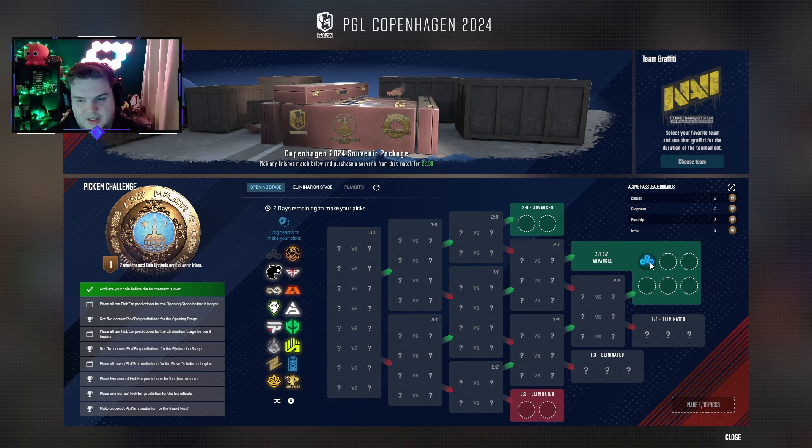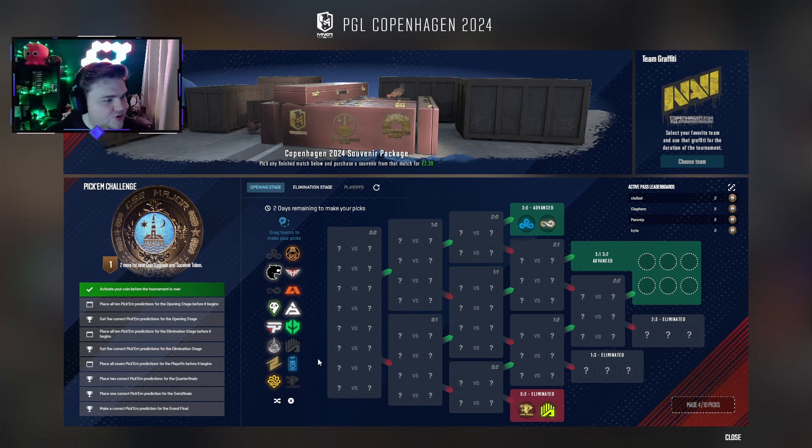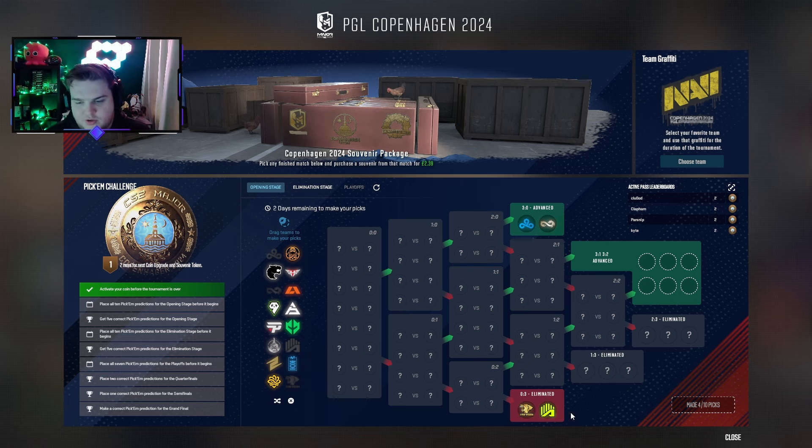I've done a bracket generator which I'll show in a minute, but I am going to put Cloud9 and Eternal Fire as my two 3-0 picks. For my 0-3 picks I'm going to put Lynn Vision, and I was tied between AMKAL and KOI — KAi talked some sense into me on Discord so I've switched — I'm going to put AMKAL as the 0-3.